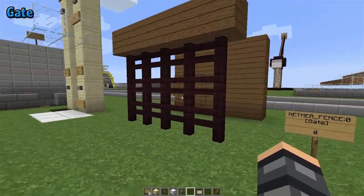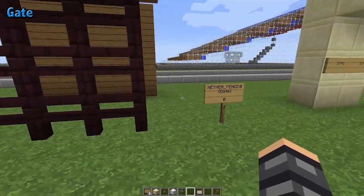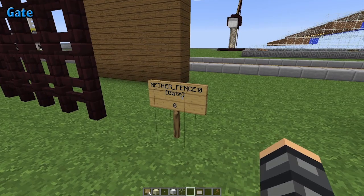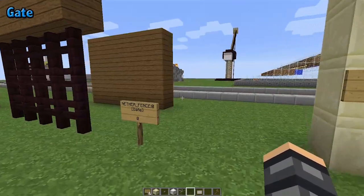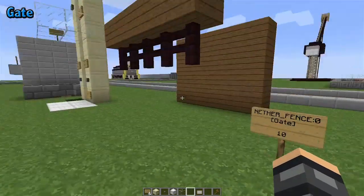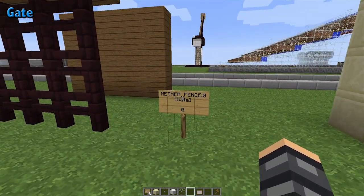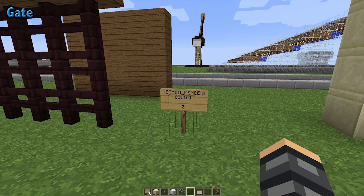A gate can be created with one of four different blocks: fences, iron bars, glass panes, and nether brick fences. The way you create a gate — similar to the door and the bridge — you just need one sign pretty close to the gate itself with bracket gate bracket. If there is nothing specific around, you can simply make a sign that says gate and toggle it and it will automatically detect what's nearby. But if you have multiple kinds of those blocks in the area, you might want to specify on the first line which kind you're using by block ID: 85 for fences, 101 for iron bars, 102 for glass panes, and 113 for nether brick fence.